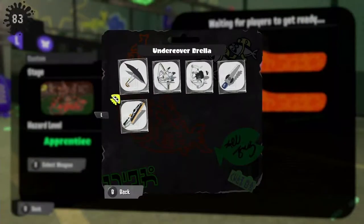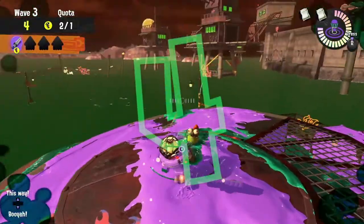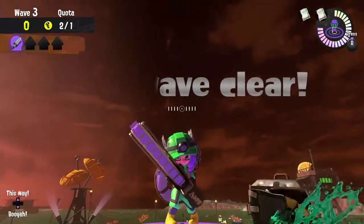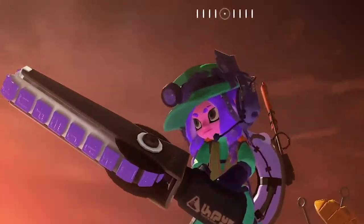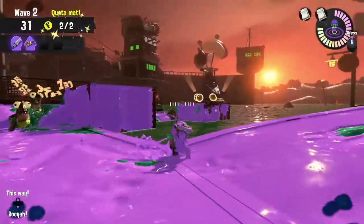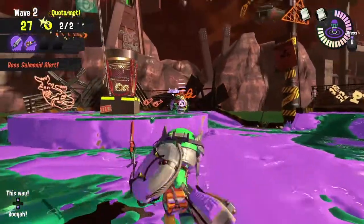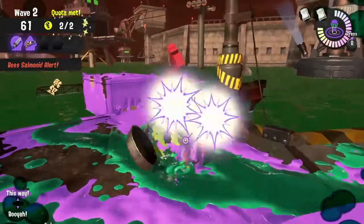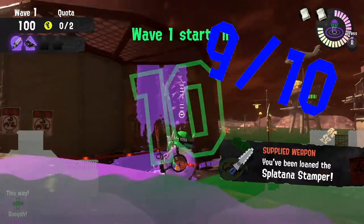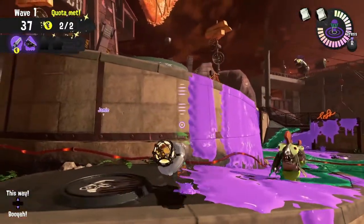The third weapon on this Salmon Run is the Spatana Stamper. It seems like it was made for this mode, with normal hits taking out almost all small Salmonids, and a charge attack that goes a fantastic distance. Also, when you hold forward on the stick, it does a forward dash that can splat Cohocks in one hit. I give the Spatana Stamper a wall paint score of 9 out of 10. When you combine forward and horizontal slashes, the Stamper paints very quickly and from most ranges.